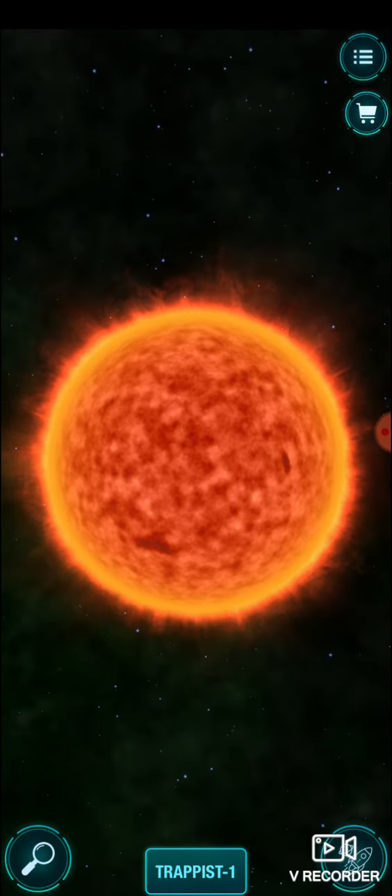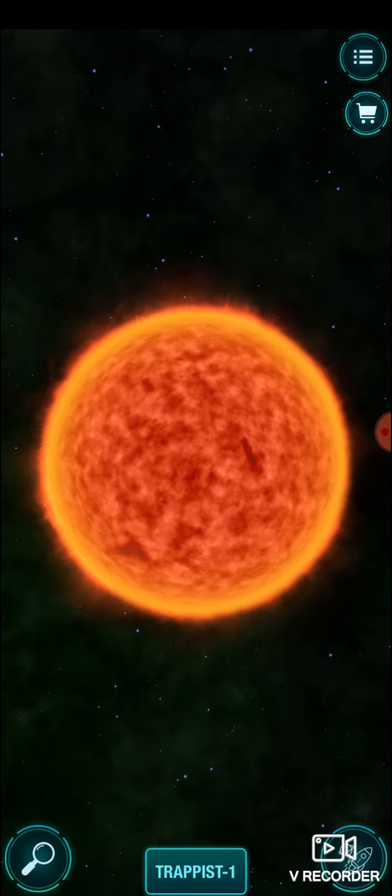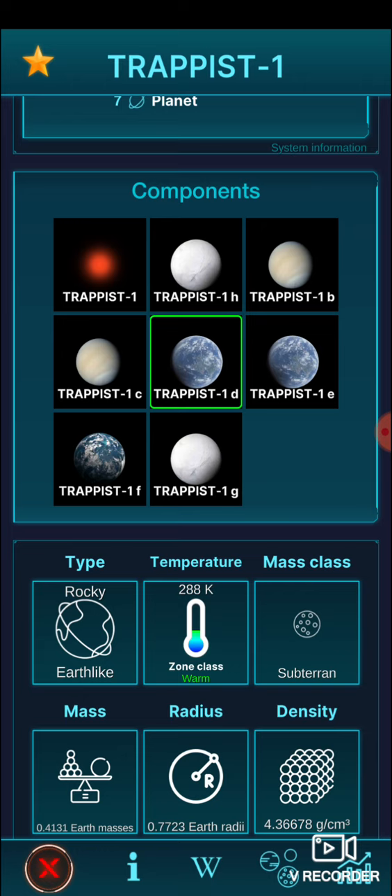I wonder if I can just press back - no it's not letting me. Distance from our sun is 12.4299 pc. Yeah it's seven planets. Oh look at those two - TRAPPIST-1d, TRAPPIST-1e, and TRAPPIST-1f look like Earth, let's try the first one. Rocky, Earth-like, temperature is 280 - warm. Density - Earth radius, damn, I wonder if it's the same size.